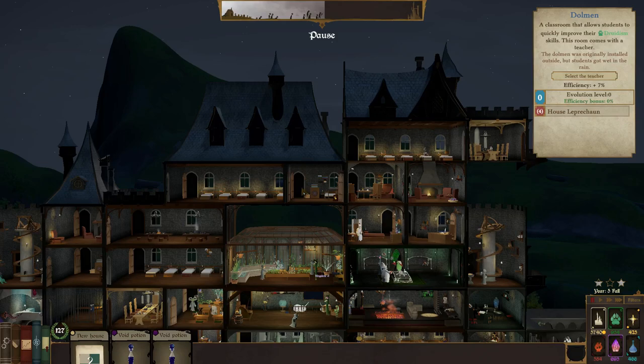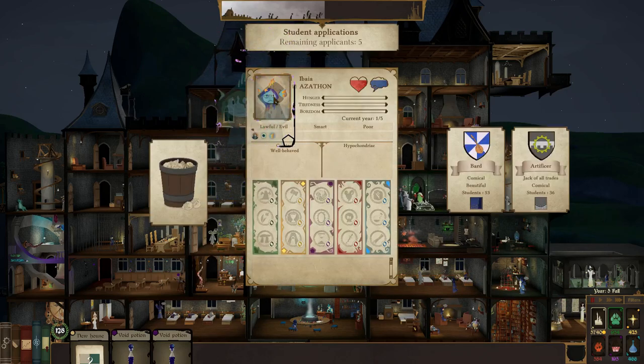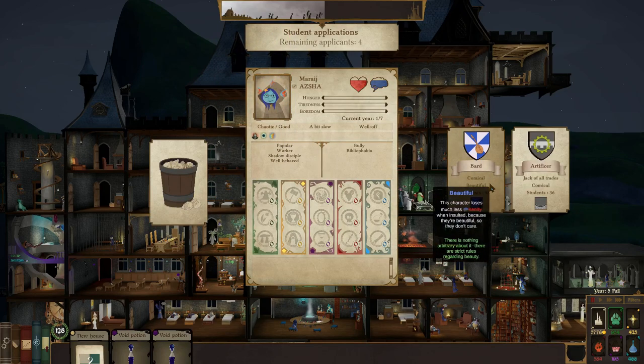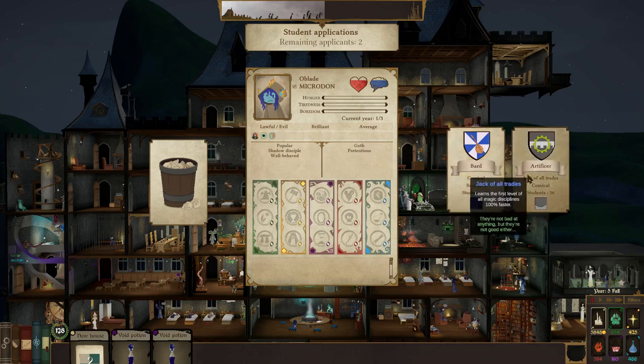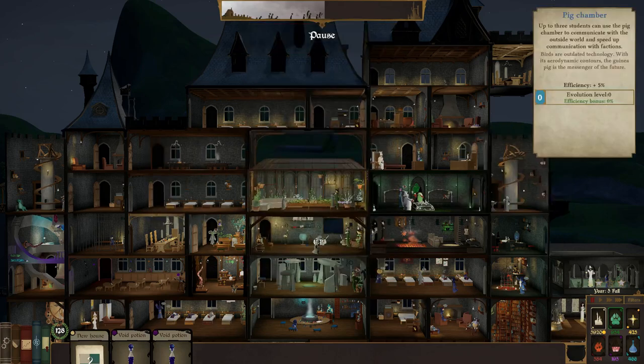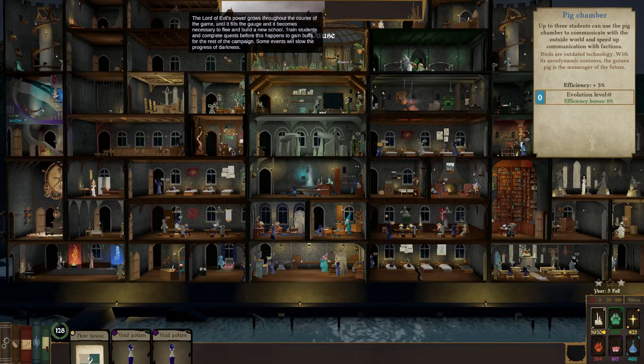Let's hit up our potions here. Deep folk — yes, absolutely, new deep folk. Comical, well-behaved — go into bard. Wages — there you go. Popular goth, potentious — go over there. Shadow — that works. That'll help push back the lord of evil because they're trucking; this is the map where they go a little bit faster.